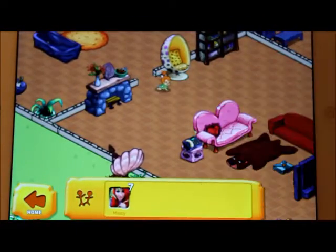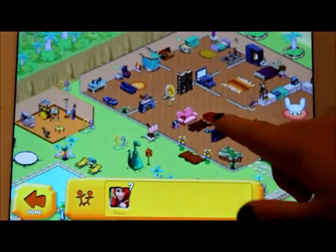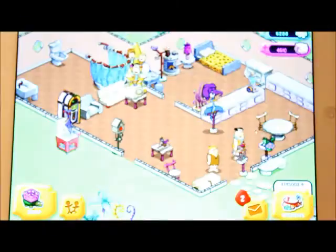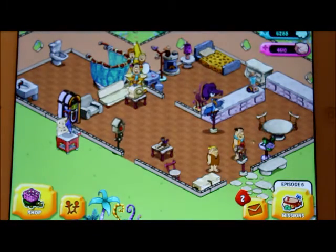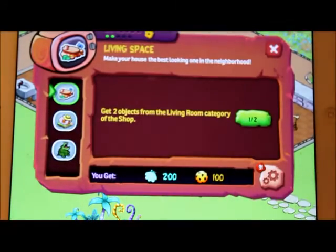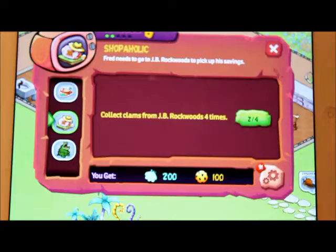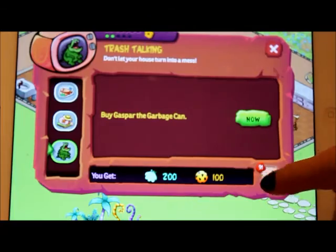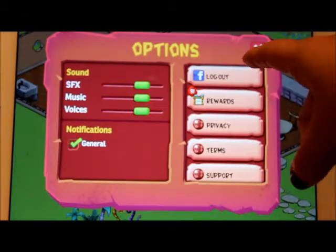Here is Pebbles — she doesn't come until like the 99th episode or something like that. If you click that, that's the missions screen, and yeah, that's pretty much it.